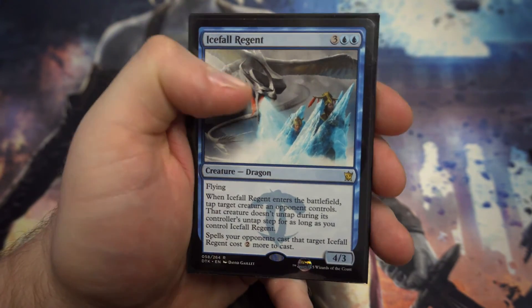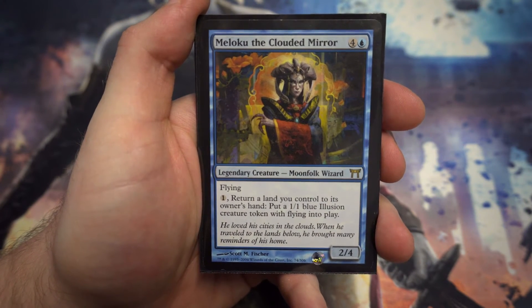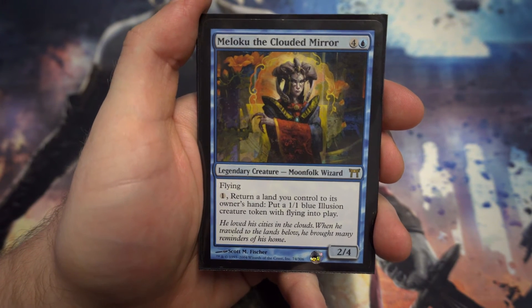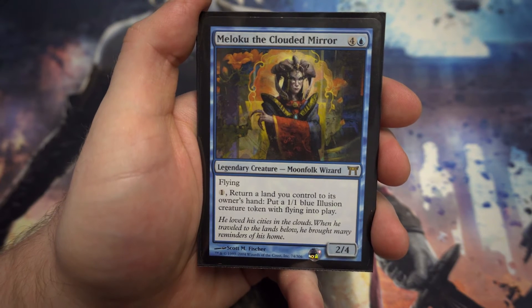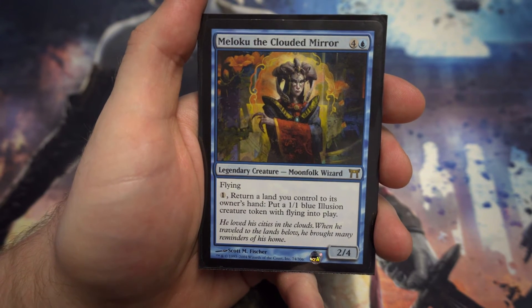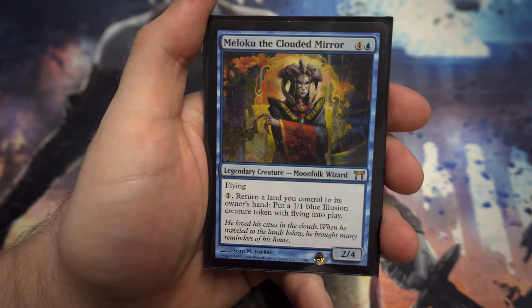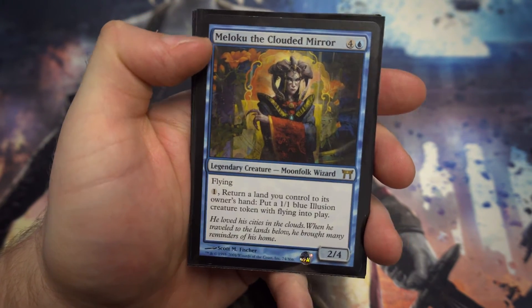Next up we've got Mahamoti Djinn — a flying 2/4. You can pay one mana to return a land you control to your hand and put a 1/1 illusion with flying onto the battlefield. Later on in the game with lots of excess mana this could be great — if you haven't played a land that turn you can put it straight back down again and still get a body for it.